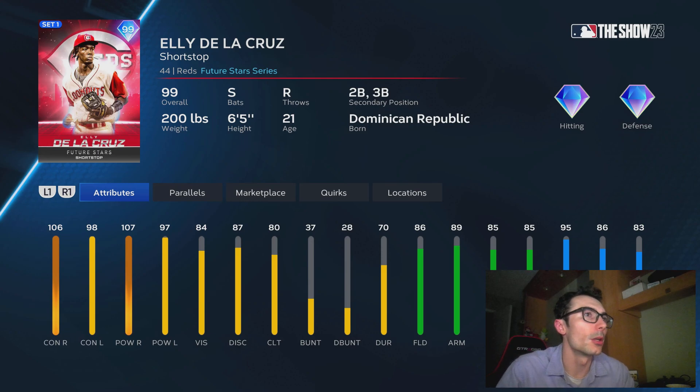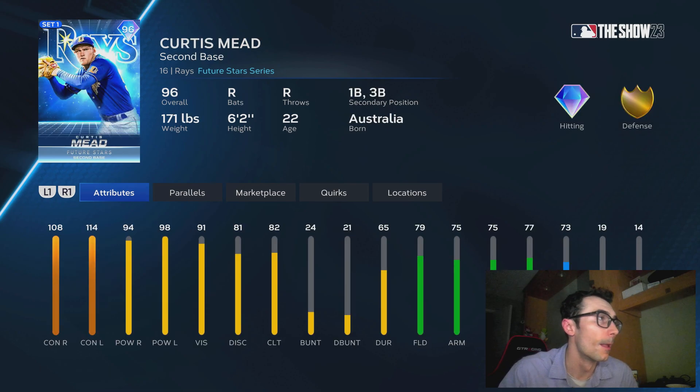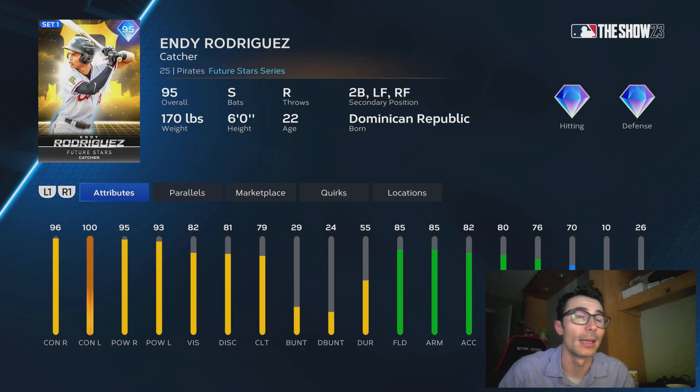We also have some pretty good base round players as well. Taj Bradley just made his debut for the Rays yesterday — he looked locked in, he did lead off with a walk, but it was a pretty solid all around performance. We have Curtis Meade — another Rays player, a second baseman with first base and third base secondary. Brett Beatty is a future star card we had in last year's game — this card is really good, has an awesome swing, the same type of swing as in last year, so you know he'll play really well.